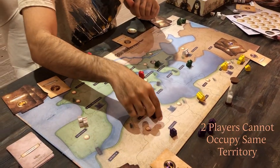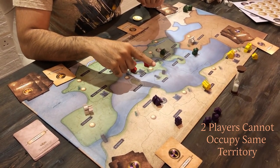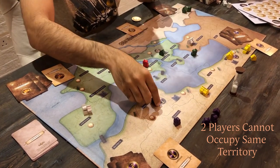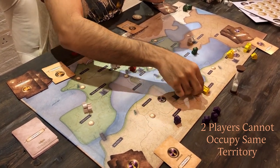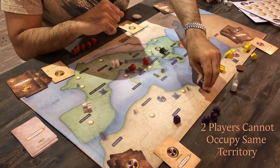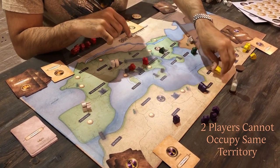You can move into any of your own territories or into an empty territory. But if the territory is occupied by another player — whether at sea or on land — you can no longer go into it without waging war against that player. So in order for me to move to Cyrene, I would need to attack the Yellow Army, Egypt, and beat it to take over that territory. No two armies can share the same territory.